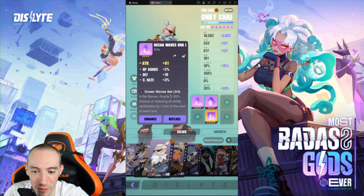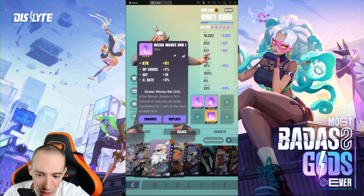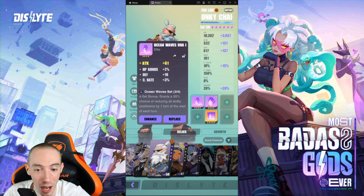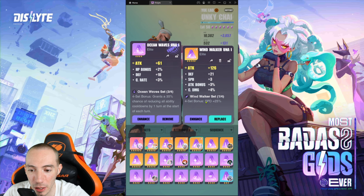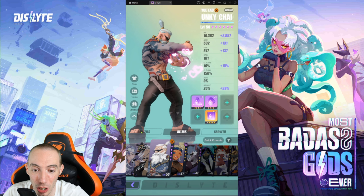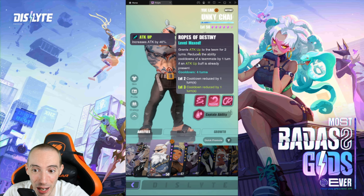When it comes to relics, there are a few different combinations you can try. I tested out the Ocean Wave set — it's a bit interesting and can be good for reducing his cooldowns, but I wouldn't say it's my number one choice. Overall I would go with the Windwalker set for the speed plus 25 bonus, because you want him to go before your enemy and more importantly before everyone else on your team.